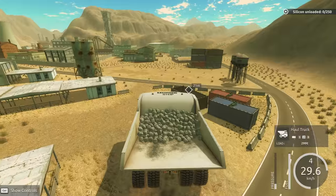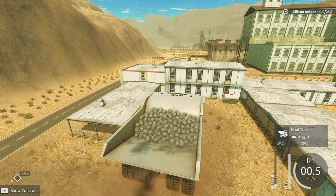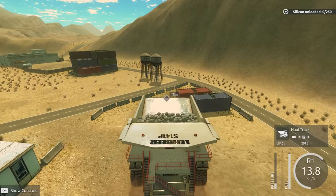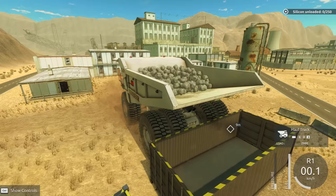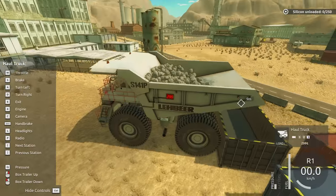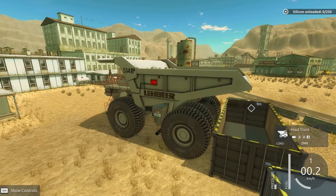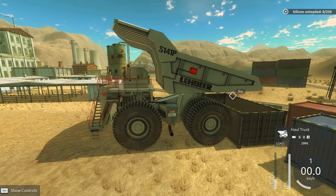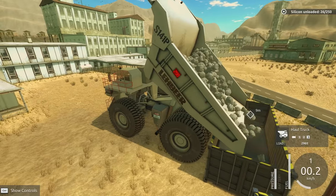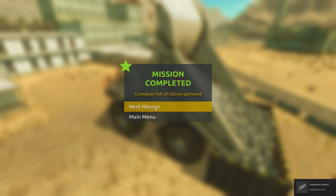We get to dump it right into that thing! I probably need to figure out what the dumping button is. Let's back this thing up - get it lined up a little better. Does that look good? Looks pretty good. Box trailer up - ready? Here we go. Let's move forward just a bit. Oh yeah! They're falling in. Nice, we're loaded. Yes - mission complete! That sounds good to me.